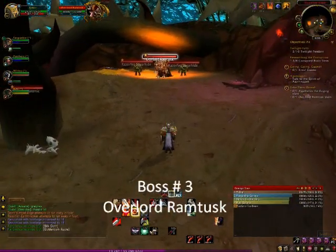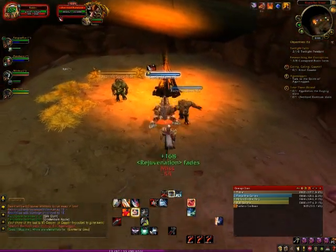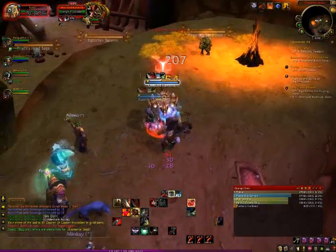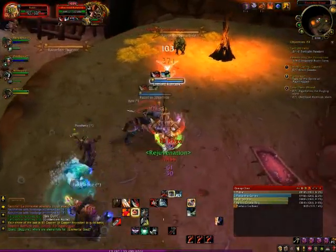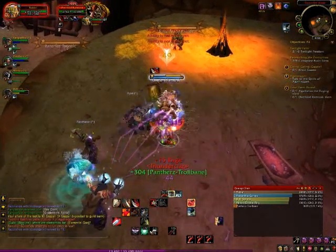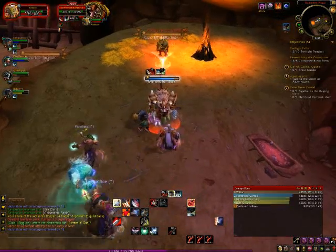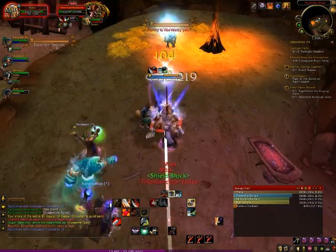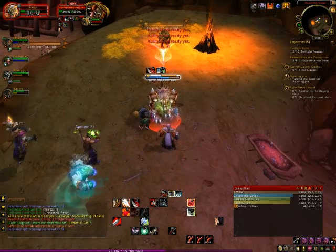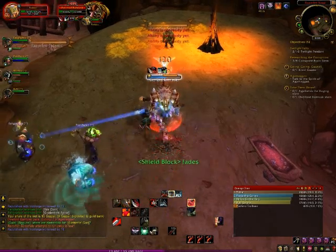He has two adds with him. Right here the rogue in this group saps one, so I just pull the boss away from him so that the sap can stay. In this group I was running with, we actually had a mage and a rogue — we could have CC'd both of these mobs and just fought the boss. But it's not that hard to tank all of them with all the adds. If you have a healer who maybe isn't as great as you'd like, you can go ahead and CC those. This boss doesn't do anything different — it's really just a tank and spank with two adds.